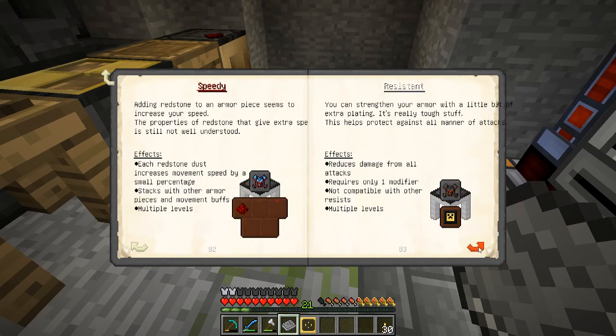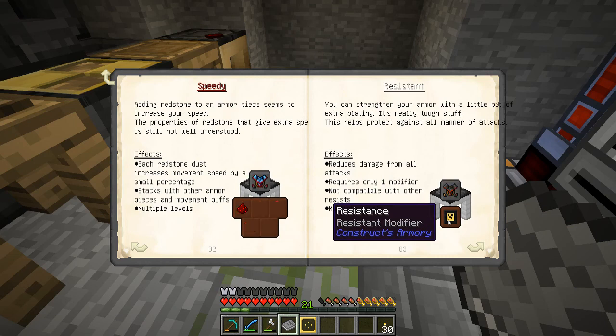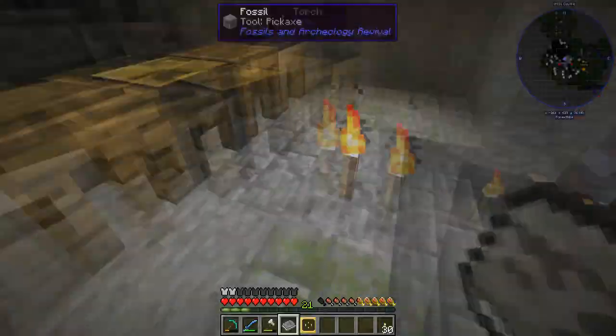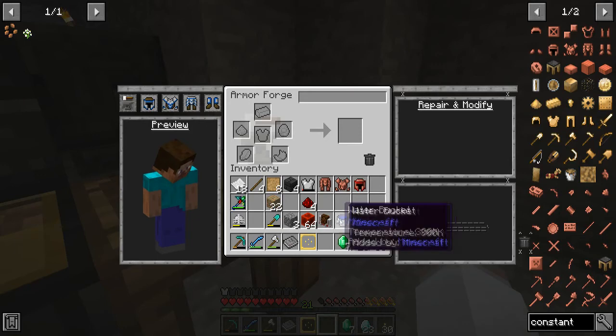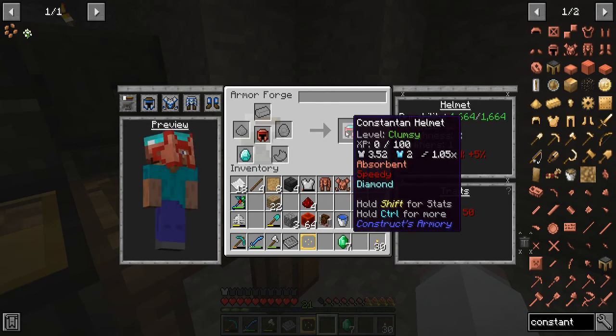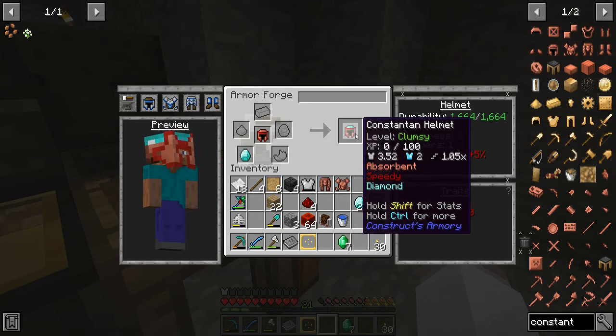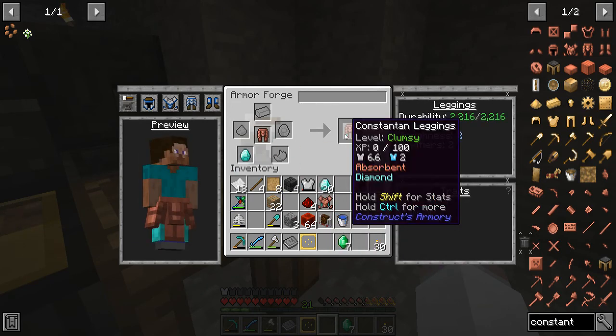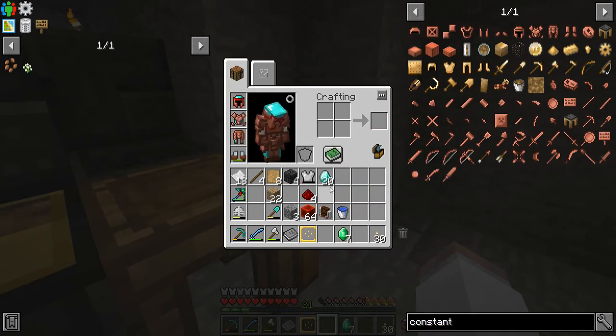All right, what other things are there? Most of these are creeper heads — I don't know how to get those, so I'll have to watch a tutorial on that. I see there's a diamond one here for extra durability. It's Constantium so you don't really need much extra durability, it's already really tough, but it does a toughness increase. So I'm going to use the diamonds. The helmet is speedy and absorbent — oh wow, it gives a lot. That's really good. Let's put that on all these. You can only use them once.